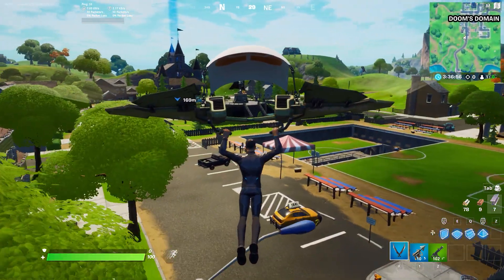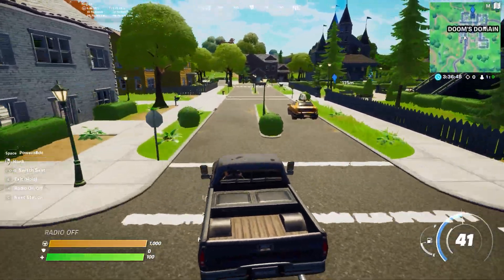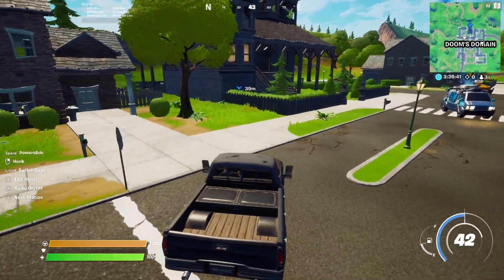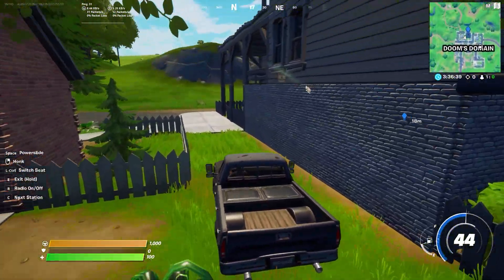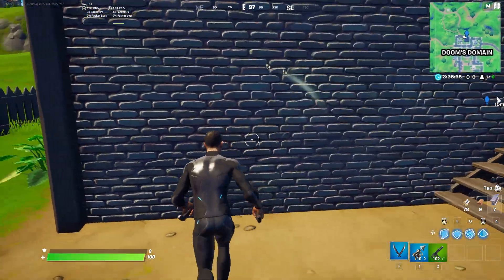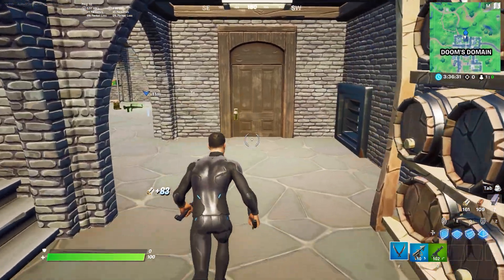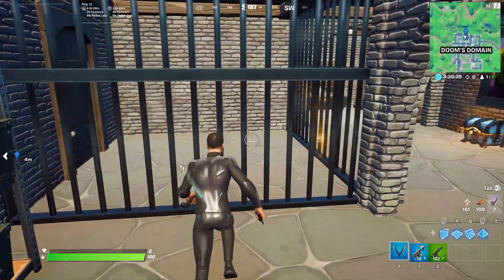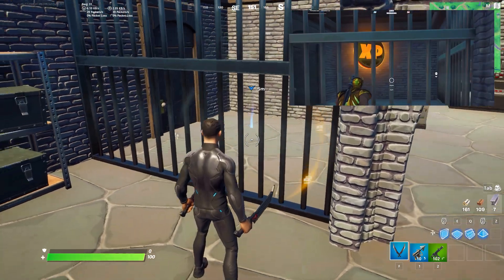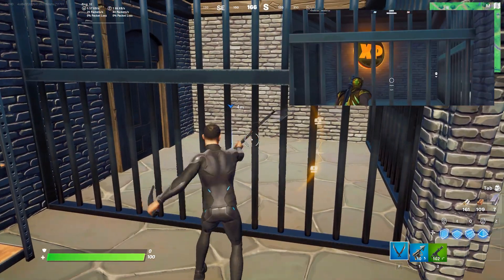Now I'm going to grab a car ASAP. Now here you want to come to this exact position right over here. You want to come here and you want to break this wall over here. Once you break this wall, you want to get inside this door and you would find your golden XP coin right there. Exactly where I have marked — that is exactly where you will find your golden XP coin.